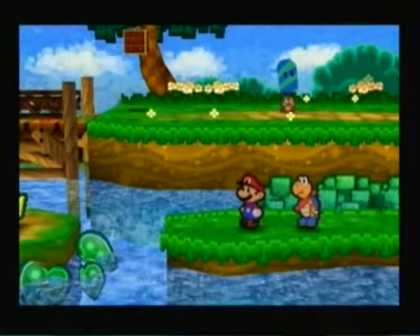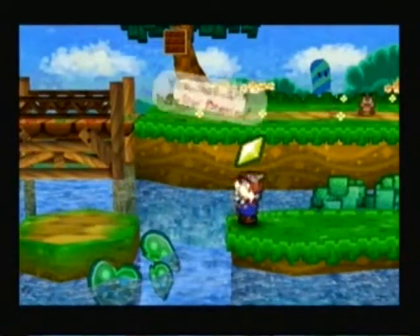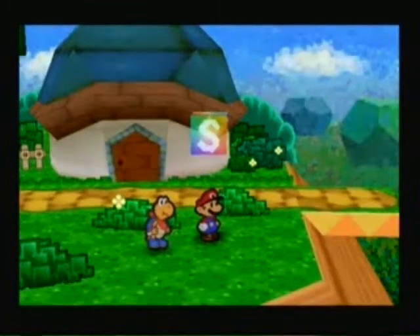Hey, what's up guys? YoBitty41 here, and here's part 7 of Paper Mario. Before we started, we could go right here to get a star piece, and head right behind here to get that sleepy sheep I said I couldn't get. And here we're back at Koopa Village, and this is where we're going to resume.